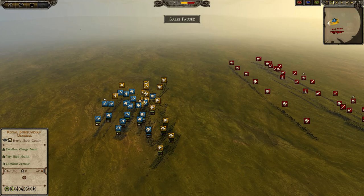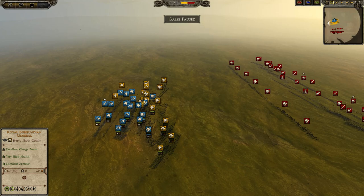Let me pause the game for a moment and go over the rules. Tier 1 factions are: Alamans, Burgundians, Langobards, Alans, and Ostrogoths. Tier 2 factions are: Eastern Romans, Western Romans, Sassanids, Huns, Jutes, Danes, Geats, Saxons, Franks, Vandals, and Visigoths.